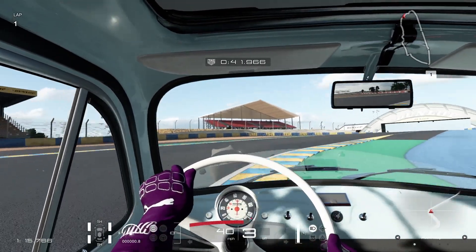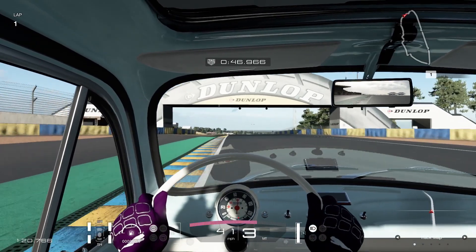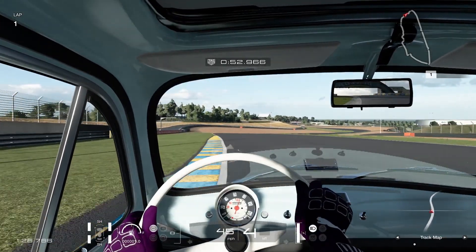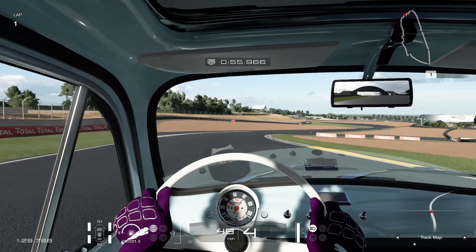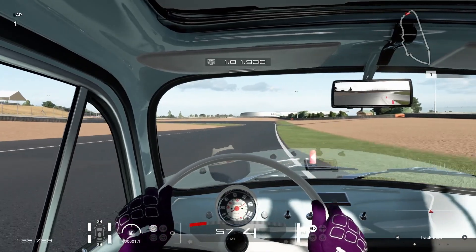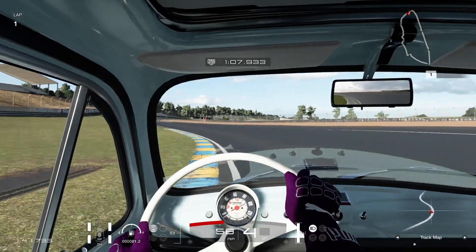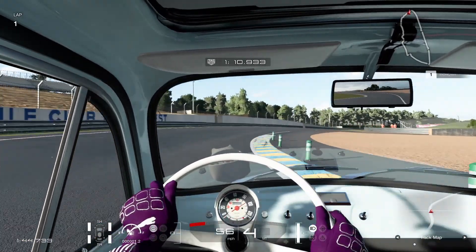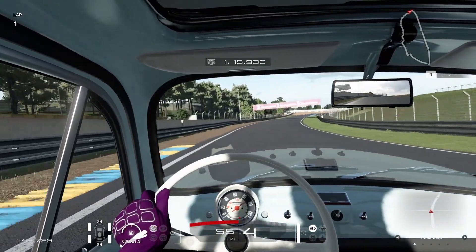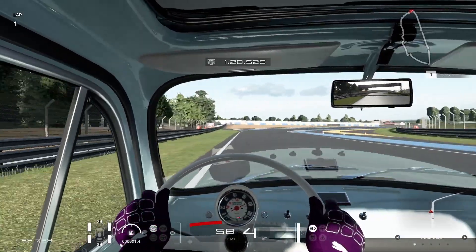It's going to struggle up the hill. Changing down wasn't necessarily a good idea there. Those gear changes are so slow. Going down the hill this time - that should give us a little bit more speed. 57! I'm going to go flat out around there in this car - not really a surprise. We don't quite need third gear. That was bad - that's going to have cost me time on an already slow lap.